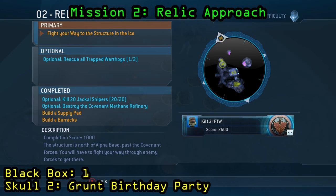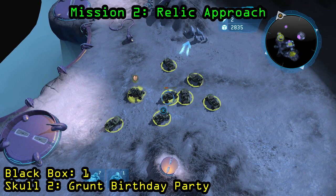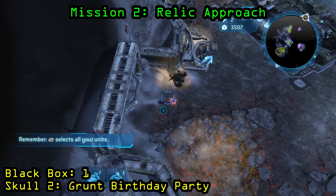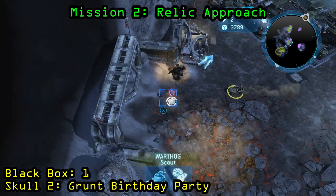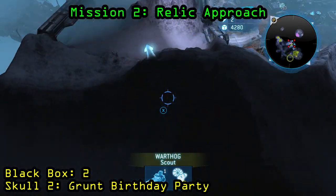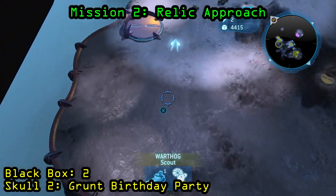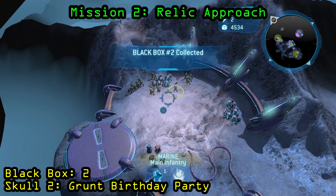Moving on to mission two, Relic Approach. The objective is to kill 20 Jackal Snipers. You will find these Jackal Snipers located around the map in sections — that little platform is where the Jackals will normally sit. The skull will spawn right where your base is, so just make a unit from your base or bring a unit back to grab the skull — that's going to be the Grunt Birthday Party Skull. The black box is going to be in the northwest corner of the map. In the very top, you have to destroy a shield generator to get back there, and you can see the black box is just sitting there on the ground.